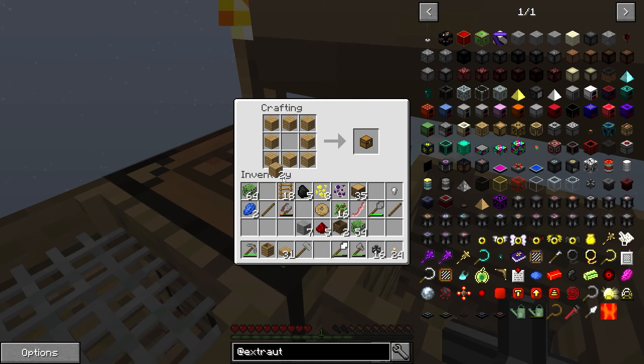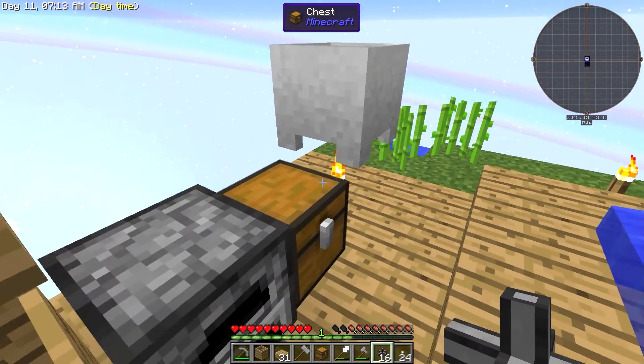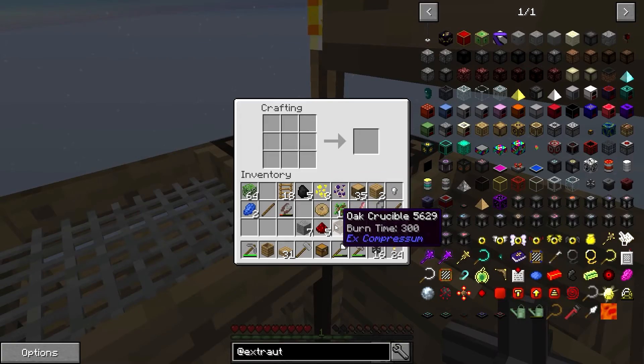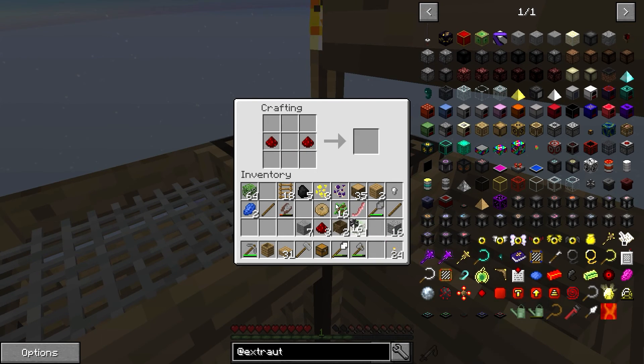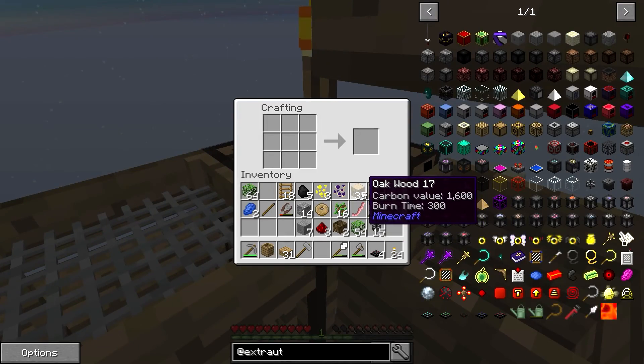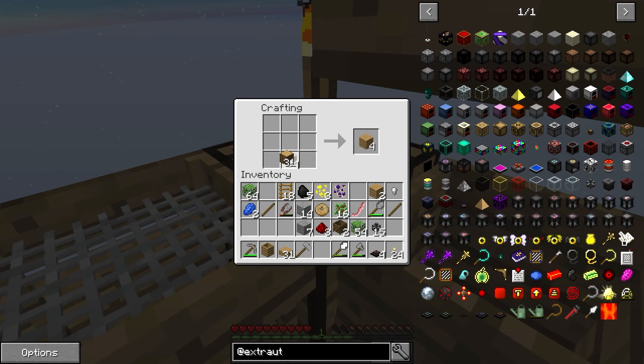I'm going to make a chest. And let's see here — I think I could use that. Two redstone. And put that there. I believe it was this — yes! So let's make two more chests so we can put our items in here. There we go.